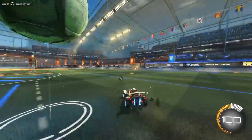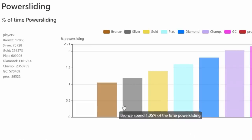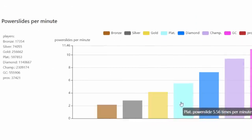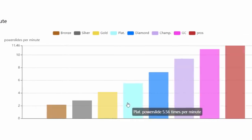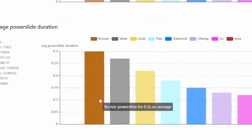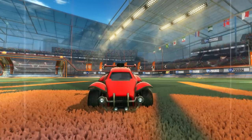First off, I want to quickly illustrate the differences between the ranks in regards to powersliding and prove why we need to start working on this. While looking at ballchasing.com — a phenomenal replay and stats website for Rocket League — I noticed something really interesting in the powersliding section. In our current season, season 14, we can see an even curve up from the lower ranks when looking at time spent powersliding. Although the differences are small percentage-wise, these are the things that differentiate one player from another rank. If you're in Gold, Platinum, or Diamond, Grand Champions and Pros are nearly doubling the amount of powerslides they use per minute over you. But the coolest part is that the time spent powersliding is actually shorter as the ranks go up.